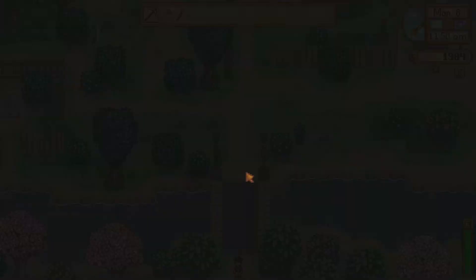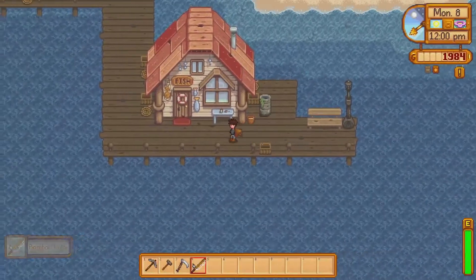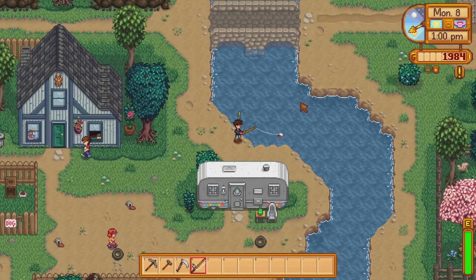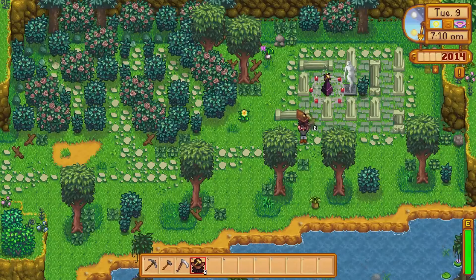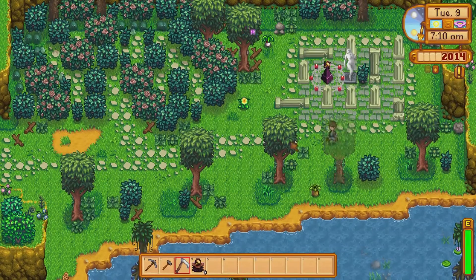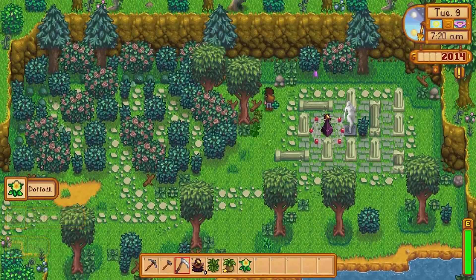I also have a mod installed that skips the fishing minigame. I need money and I'm desperate so I planned to use this mod, but I forgot that I uninstalled it — so fishing is completely out of the question. I am suffering. Luckily I have a backup plan and that backup plan is foraging, specifically foraging in Durin's rest. I spend a couple of days collecting salt from the slimes and gathering forage there to sell for gold.